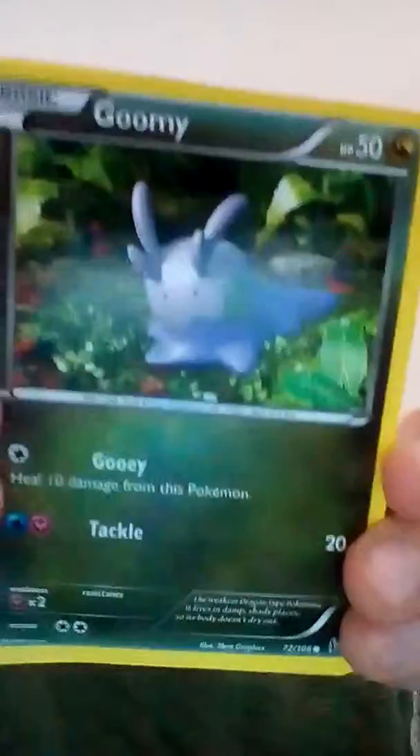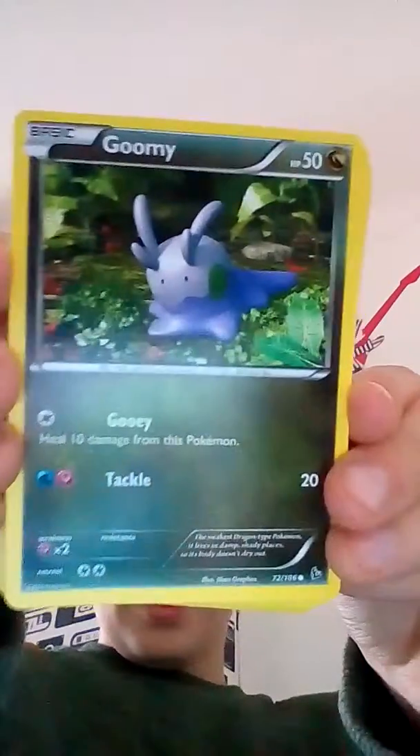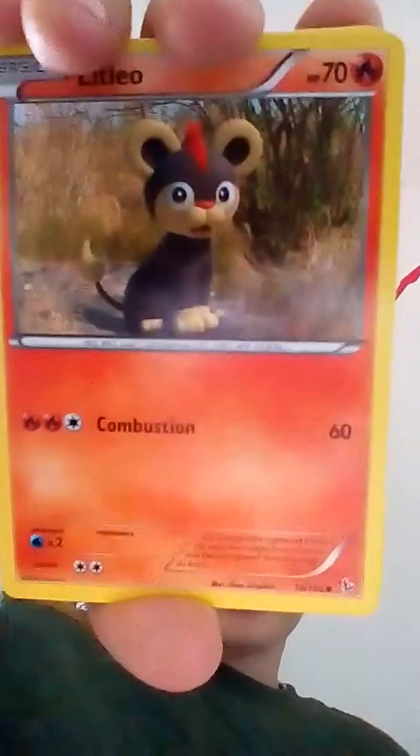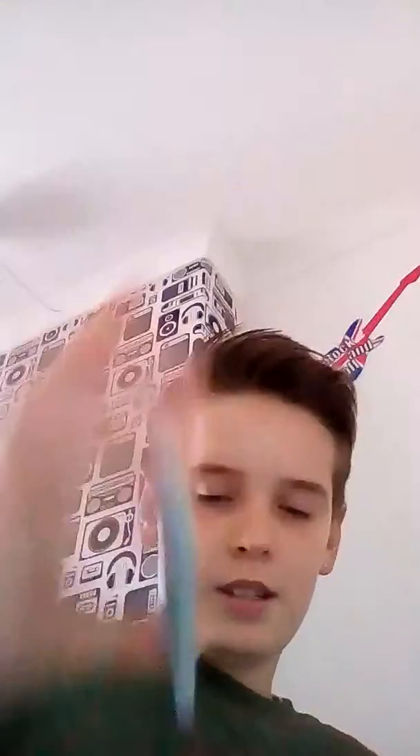I don't know how to tell if it's a regular card or not, but I got a Goomy, which is a dragon. I got Litleo, something like that, which is really cool because it's like a little clay model — like a real ground type. It's really cool. Then I got Sunflora. I like the art on these X and Y cards. I got Marill Pod. I got Beedrill.